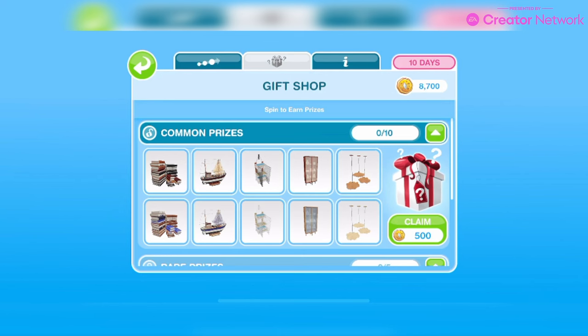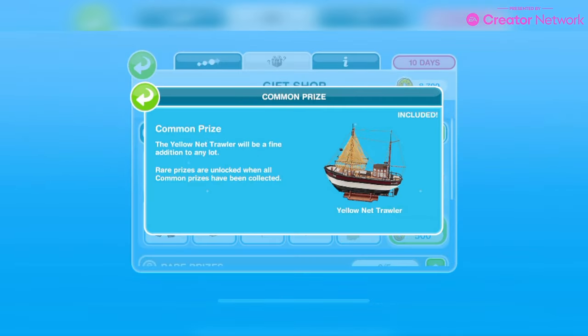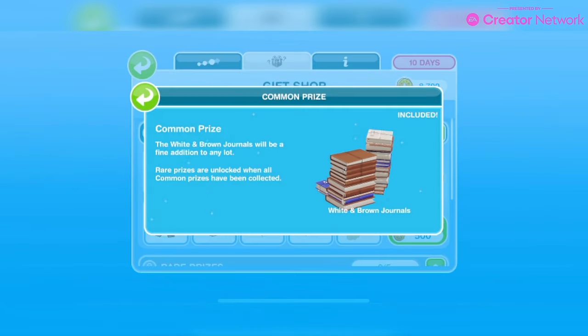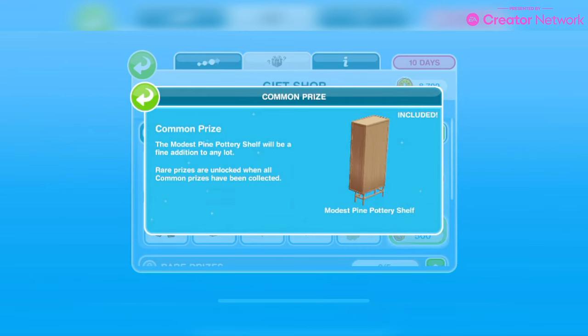Then we have Influence Island Season 47 Hamster Haven. This is a 10-day event starting March 5th until March 18th. In the common prizes we have the orange and black journals, the yellow net trawler, the modest oak drying rack, modest oak pottery shelf, modest oak pendant light, white and brown journals, blue net trawler, modest pine drying rack, modest pine pottery shelf, and the modest pine pendant light.